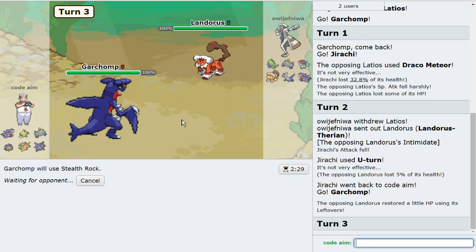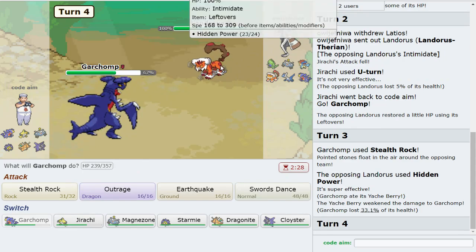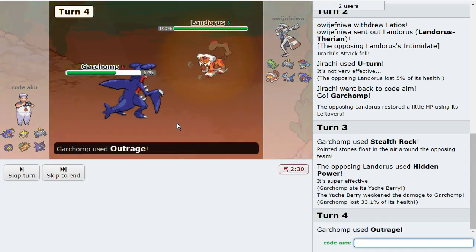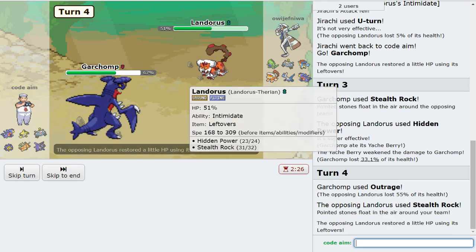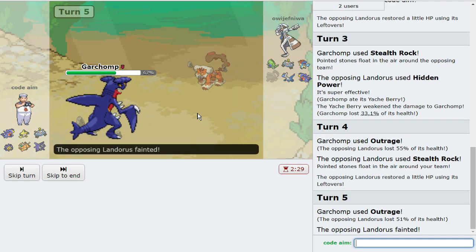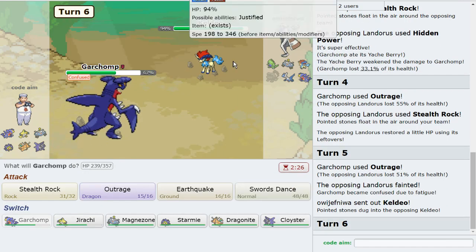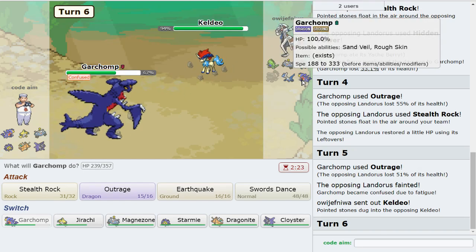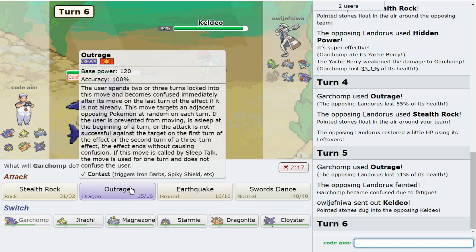A good play is leading off with Latios — we're just going to U-turn because this lets me get Rocks up. Rocks are going to be big because Hydro Pump and Ice Beam is a guaranteed KO on Latios, and with Life Orb it's a guaranteed KO anyway. They've got Leftovers, which is fine. We're going to get up Stealth Rock. I prioritize these because I'm trying to win with Cloyster.